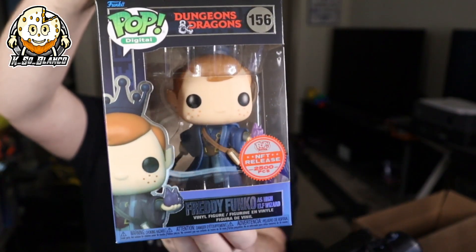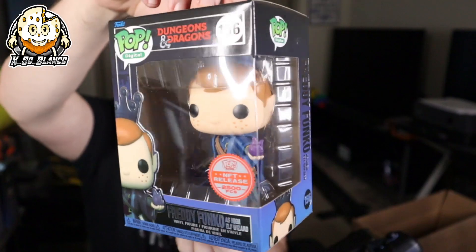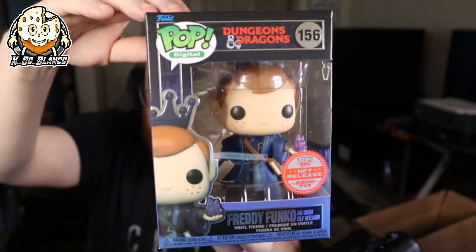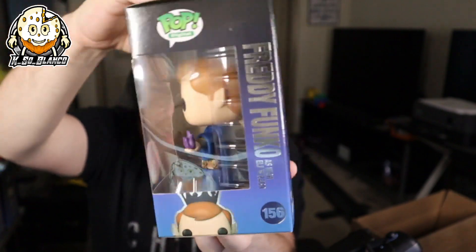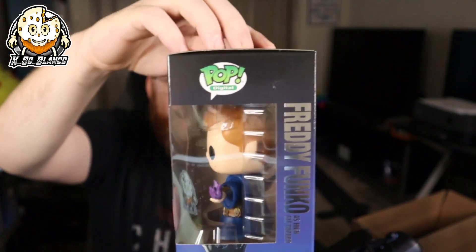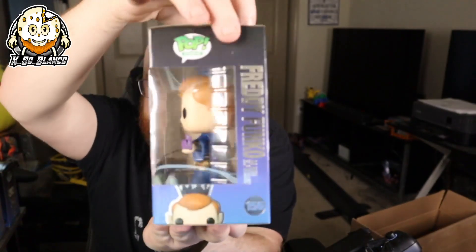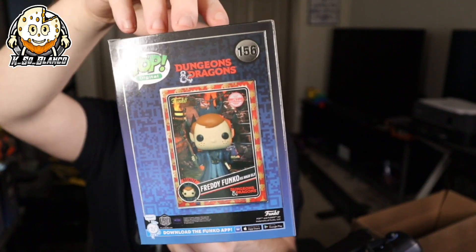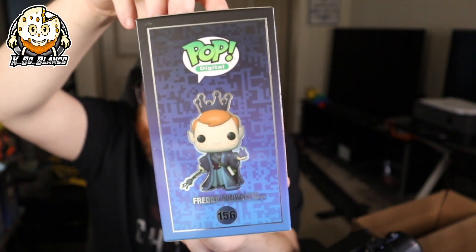And this should be Wizard Freddy Funko. So there's 2,500 pieces on this one. This one's so cool. I kind of wish the flame in his hand was glowing in the dark — that would have been like chef's kiss. I see a little scuff right there above the window. That's fine, because this is like the Dungeons and Dragons line for sure is going to my personal collection.